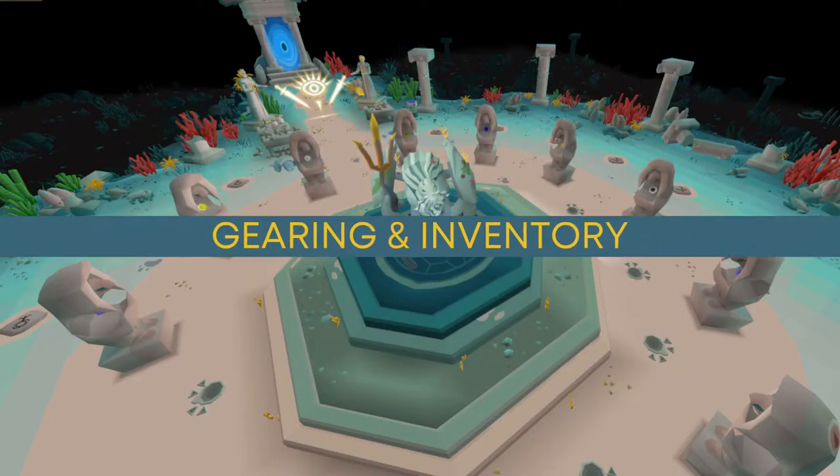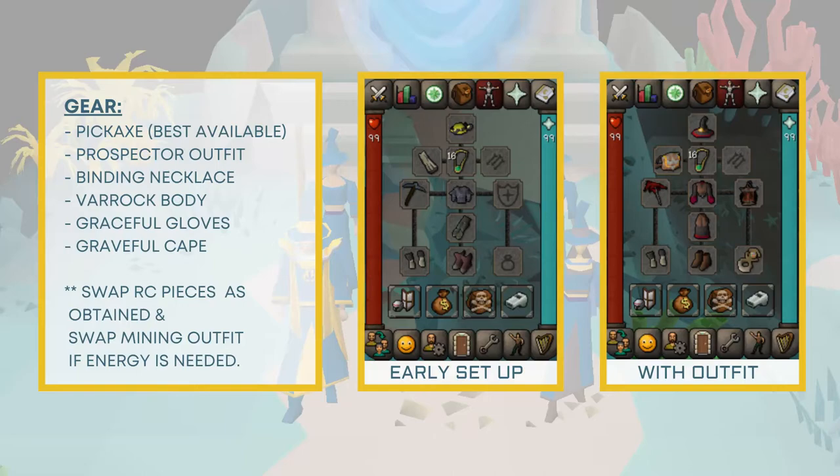When you first start, your gear will be similar to the early setup shown on screen, although depending on your levels some items may not be available. First you will need a pickaxe — the best available to you. Next, the prospector outfit for additional mining experience. With the exception of the body, you'll need binding necklaces and the Varrock armor in the body slot for additional fragment chances when mining.